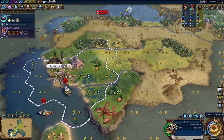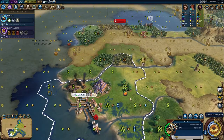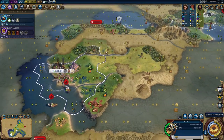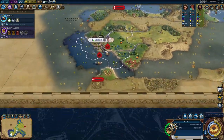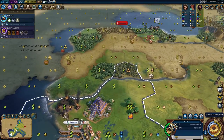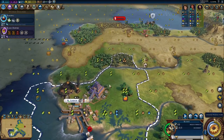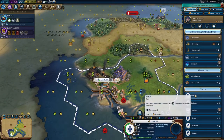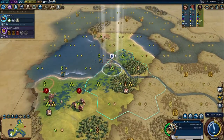I still don't think we're going to go for Lady of the Reeds and Marshes — we only have two marshes here. But we may go for some kind of coastal belief. So with that said, let's get a settler and send you over here. Poland is still putting up a fight — interesting.